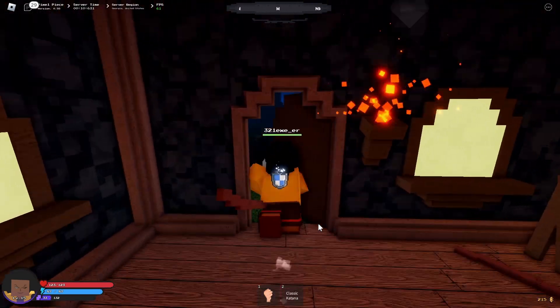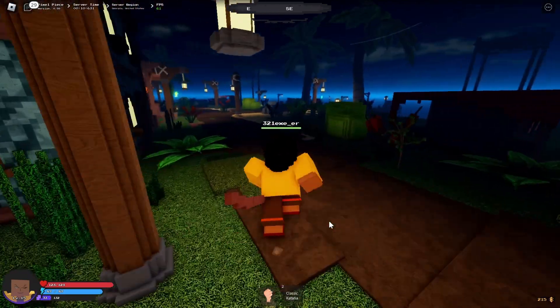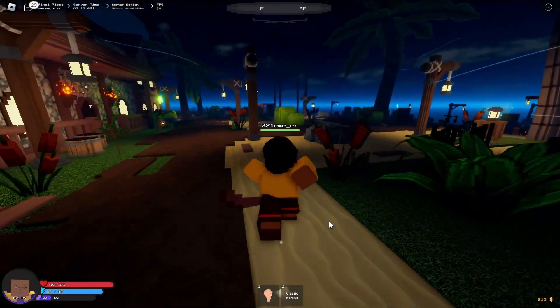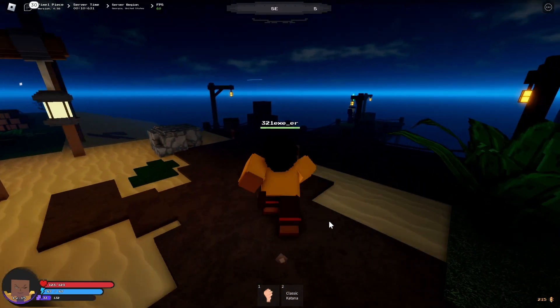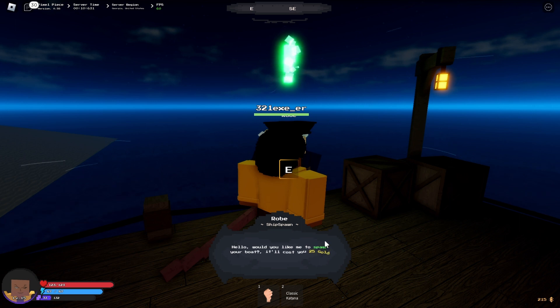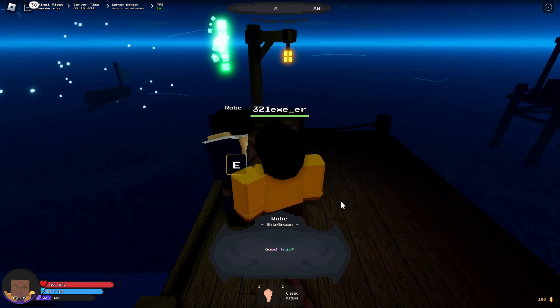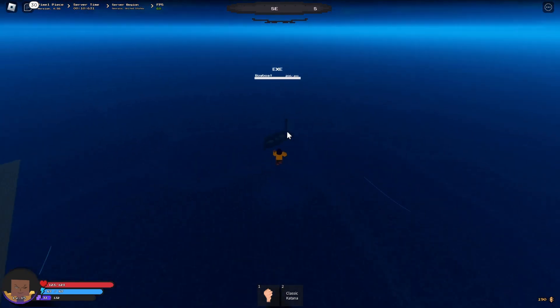If you want to see what the rowboat looks like, I'm gonna show it to you — that means spending another 25 gold. Let me talk to the ship spawner again and click yes. Why is the boat so far away?